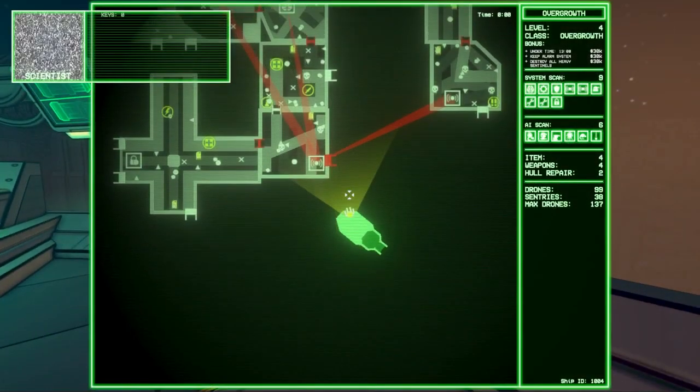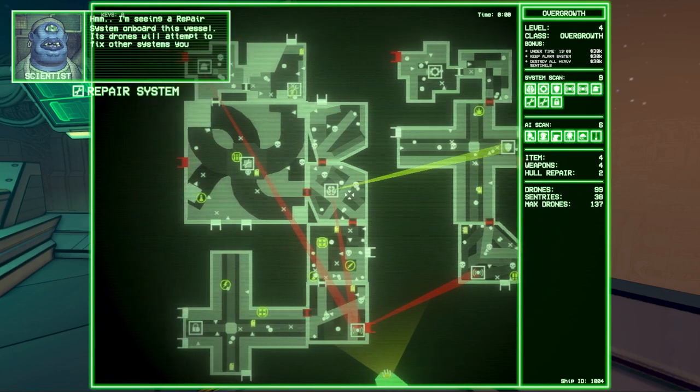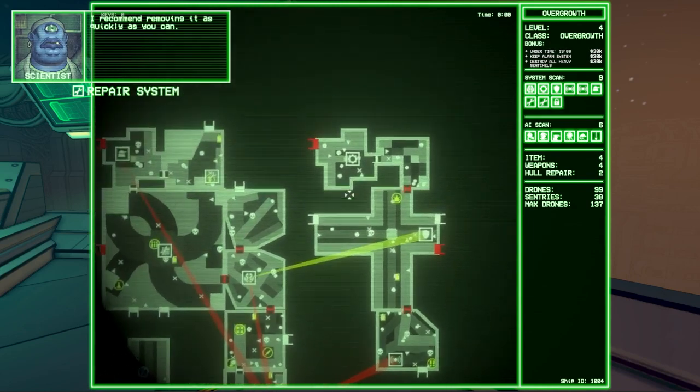Before I board the enemy ship, I can bring up the map to decide my strategy to attack. Every ship in Gunhead is randomly generated and has a variety of different enemy defense systems on board. My goal here is to take out the core system, but to do that I first need to take out the shield system protecting it.